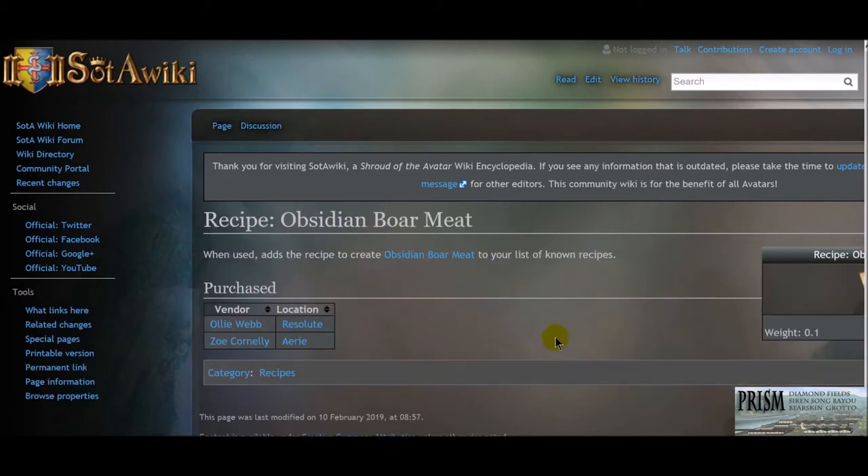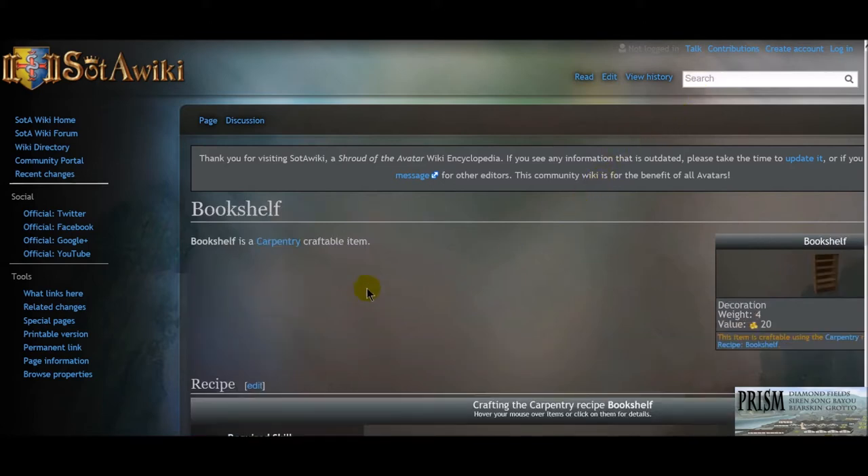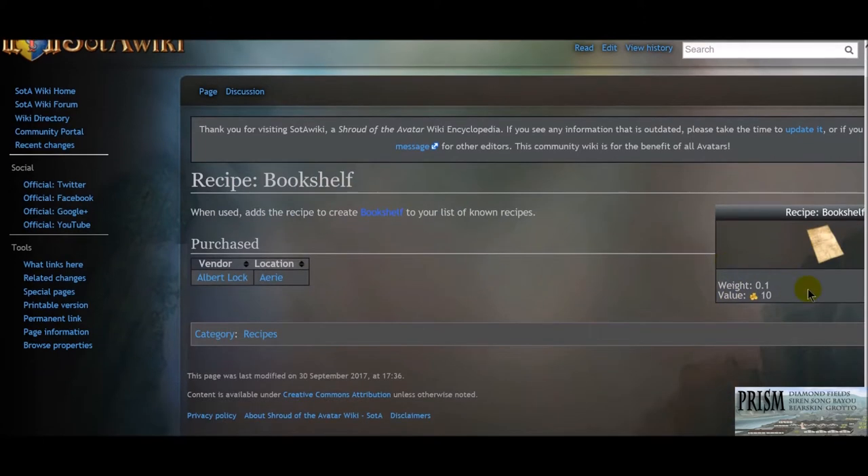The wiki will show you where to get the item, what vendor's name it is, and things like that. If you search for 'bookshelf,' it'll say bookshelf is a carpentry recipe. Here's the trick: if you want to know where to get it, look in the info box and click on it — it will take you to where you can get that recipe. Because recipes are so spread out, this is how you can find where to get a recipe: type the name of the item, find the info box, and click through.